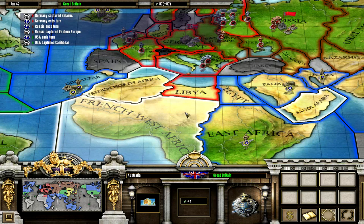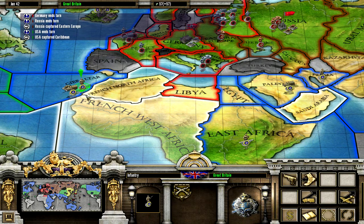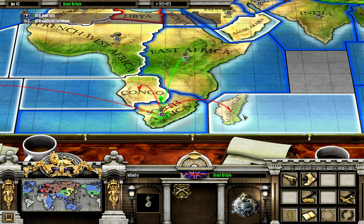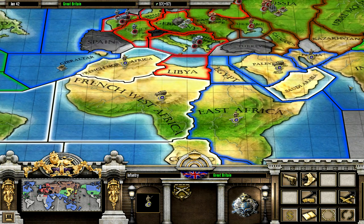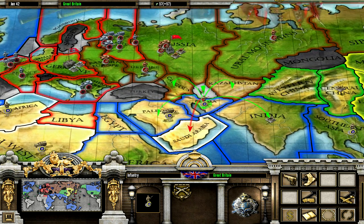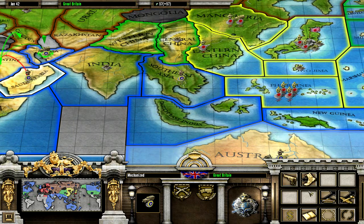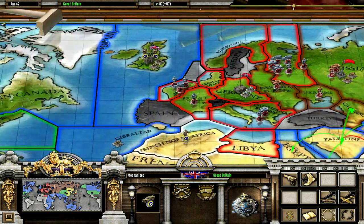The Germans have abandoned Africa, so let's take over Madagascar and the rest of Africa. Let's take over Saudi Arabia too. Let's send this guy to India. I think we're good here so far.